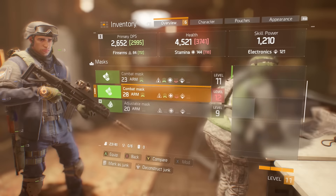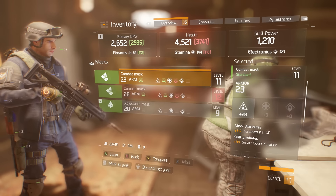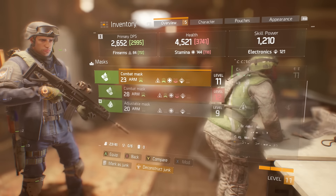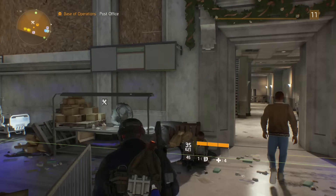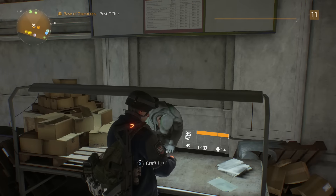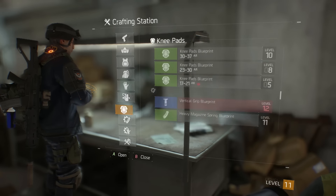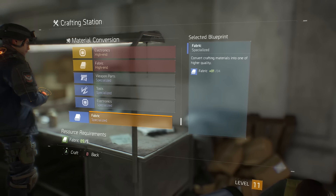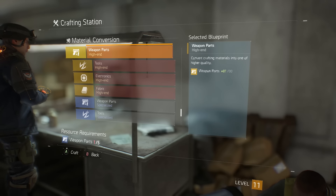Instead, you want to deconstruct your items. Deconstructing gives you materials out of those items, and those materials can be used in the crafting table to craft gear. The lower-level materials can be upgraded to higher-end ones, all the way from the lowest to the highest level material. The materials you get will need a recipe to complete, which you can get by doing the side and extra missions in the game.